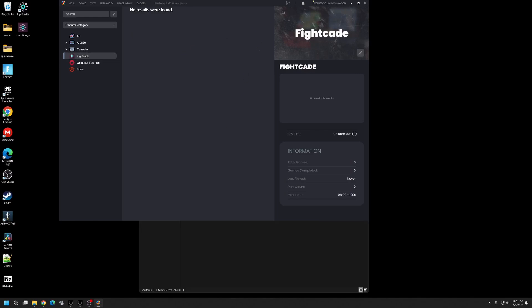Close Launchbox and reopen it. Once it comes back up, you're going to see your icon on the left-hand side next to Fightcade.